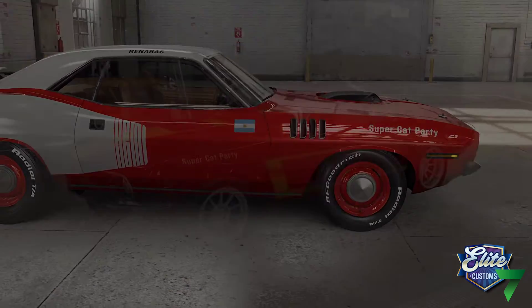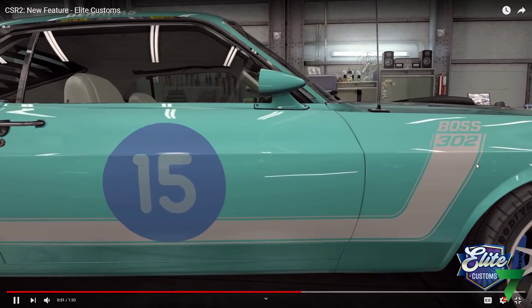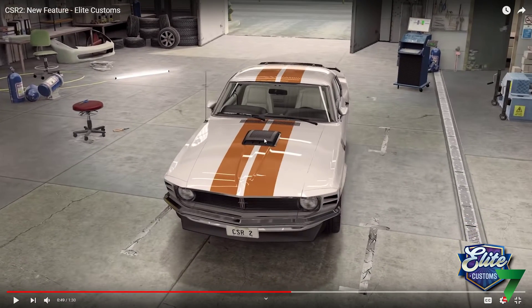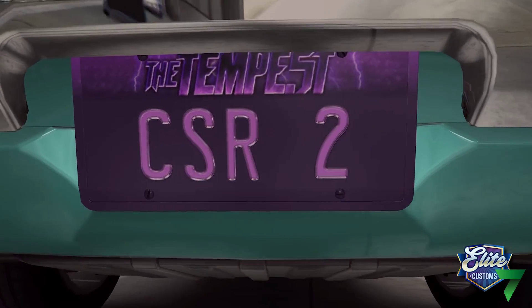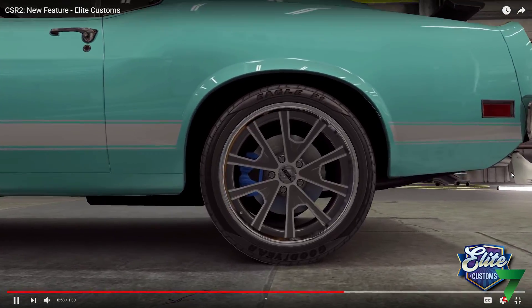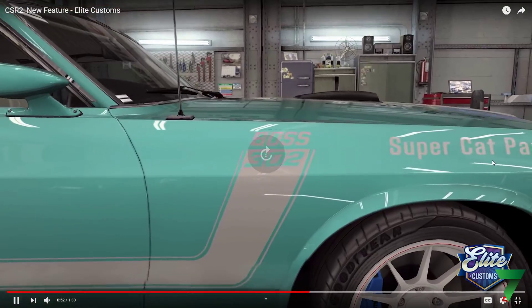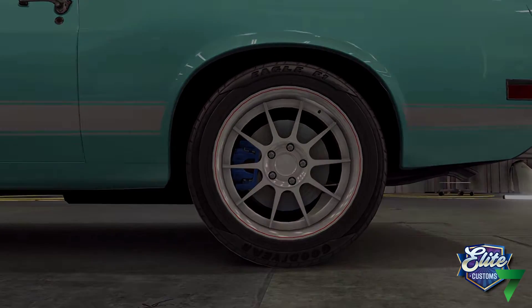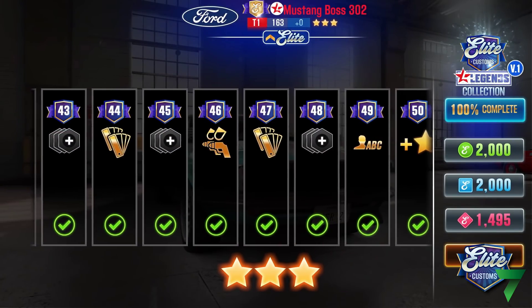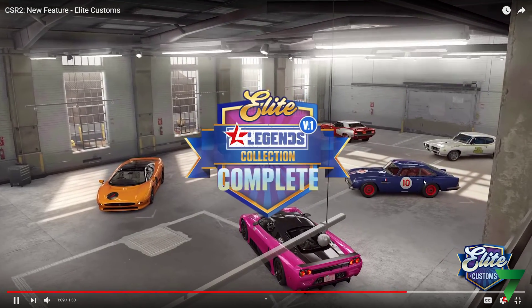There's a lot that can go into this, and it's awesome. Three new stars, new customization options — that green is gorgeous! You can change the appearance of your car in more depth than ever before, including the highly anticipated unique wheels. Wait — can we change the license plate too? Yes! Including unique wheels and license plates — that is freaking sick right there!